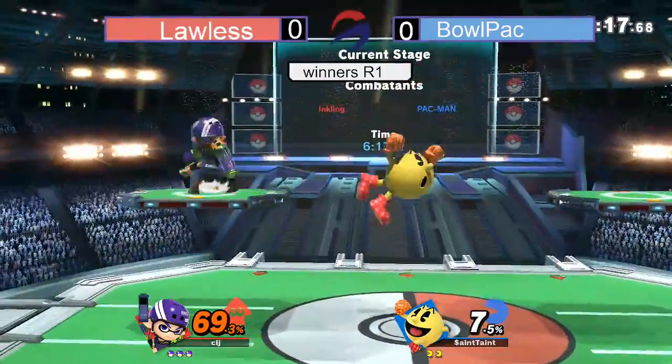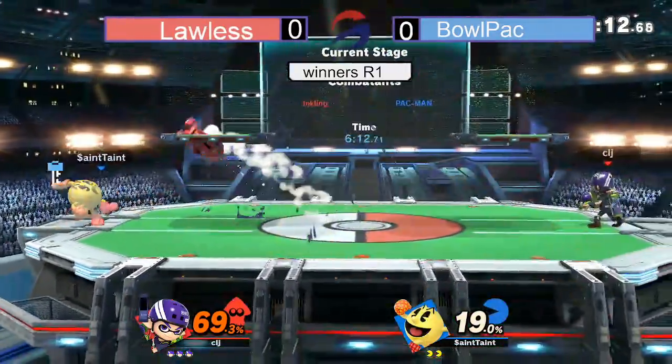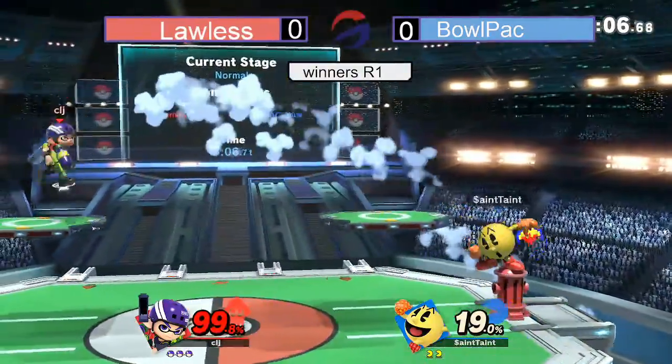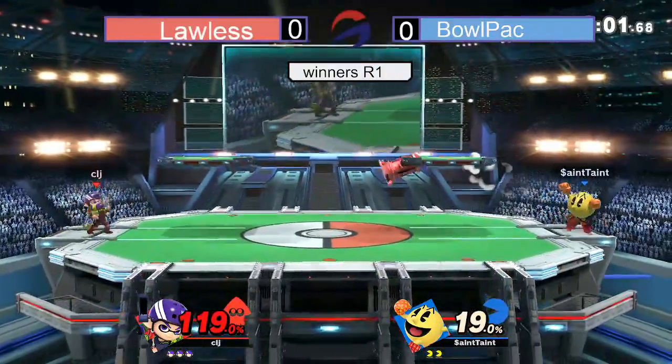One forward air out of Pac-Man. Another forward air by Lawless, trying to make his way in, grab some damage while he can. Coming out of Bullpack, dealing some damage — not going to take the stock, though. Only at 88%. Lawless looking pretty solid here in this first match, just needs to grab some extra percent.